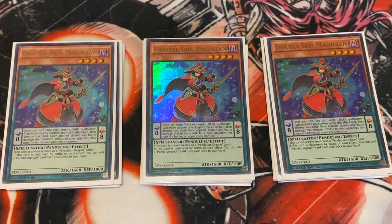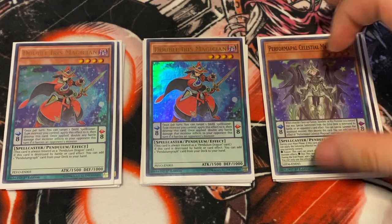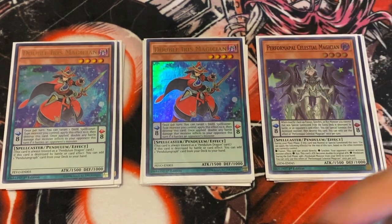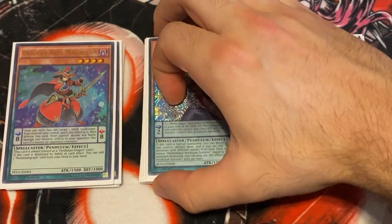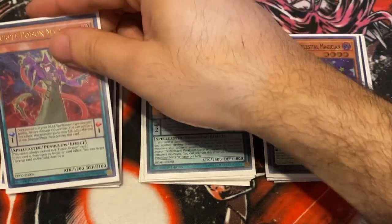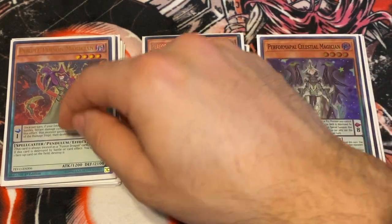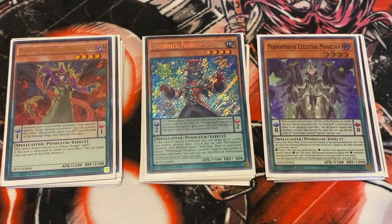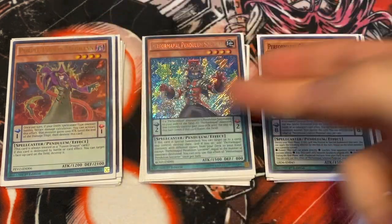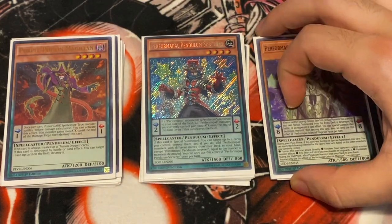Every other scale you play is basically a one-of. The one-of scales are: one Celestial — at the tournament I played three, but I'd prefer Prosperity; one Performapal Celestial Magician, or Petrol Sorcerer — at the tournament I played three but I'd advise just one; and one Purple Poison — at the tournament I played three but again just one is ideal. I ended up siding out the extras every single time. Having access to one of each is important for specific matchups, like searching Sorcerer over Pendulum Call if you see Drool.